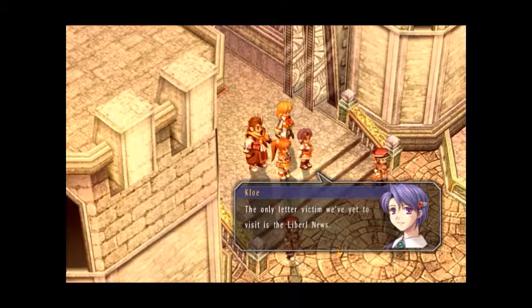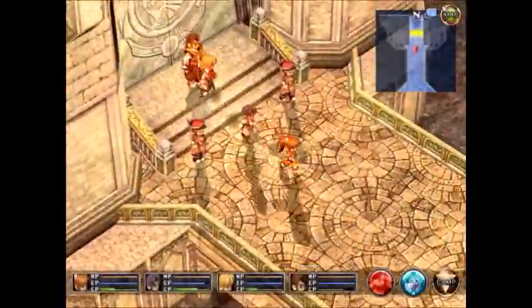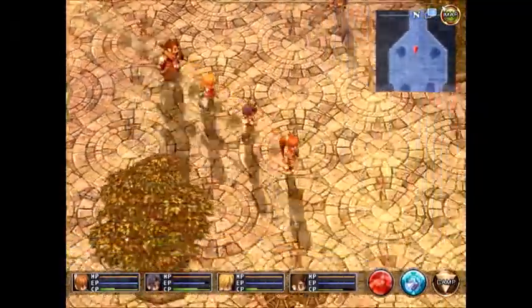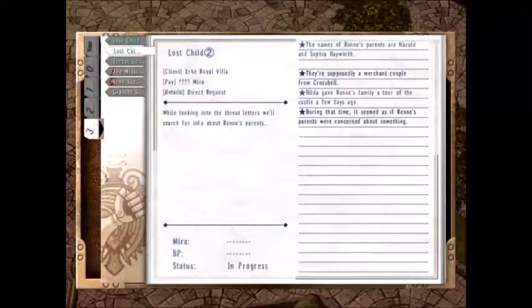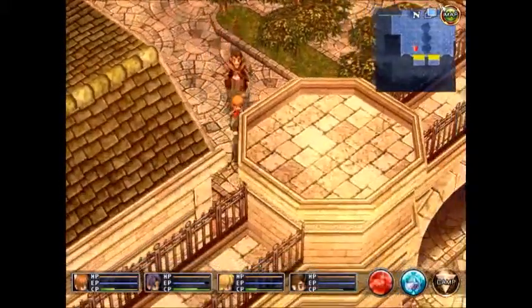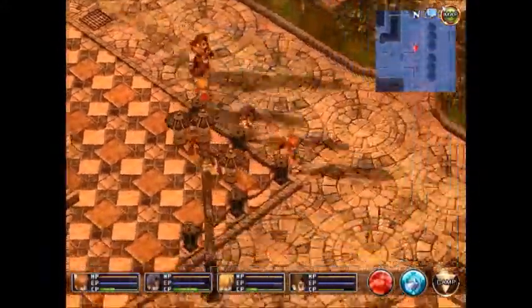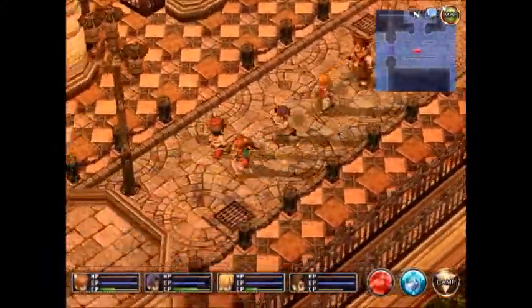The only letter victim we've yet to visit is the Liberal News. Well, let's not waste any more time — let's get over there and see what's what. But before we do that, we have a quest that we've had for quite some time that we need to fix, which is the Grand Cell Super Monster. So we are going to go to the Grand Cell Sewers, which are actually right next to the Liberal News Organization. We'll go there first.